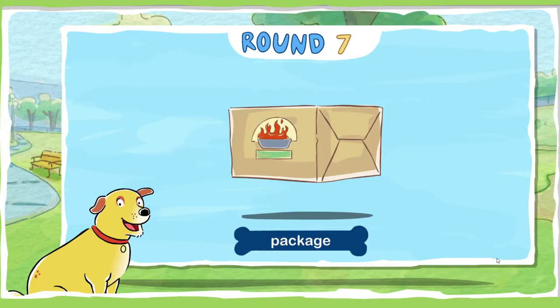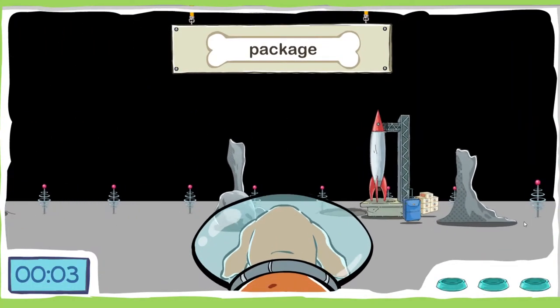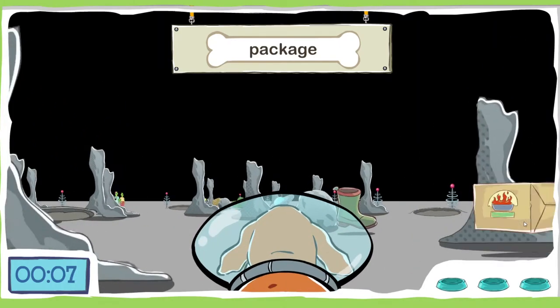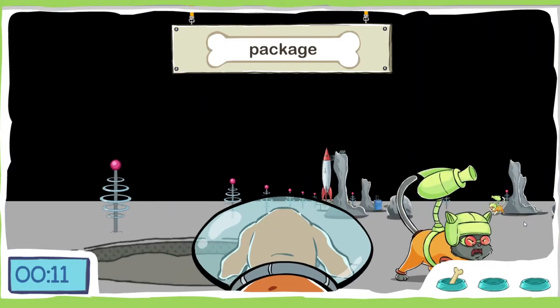Find three packages. A package is something in a box — maybe it's a birthday gift. Ooh, a moon park dream — cool! That's sniff-tastic!